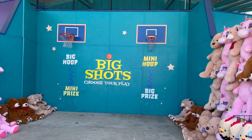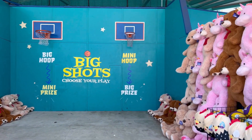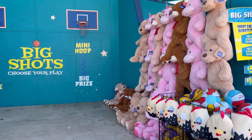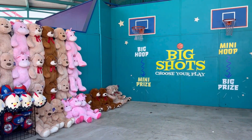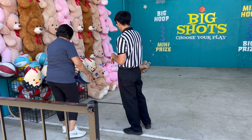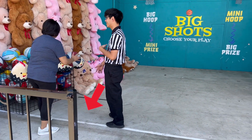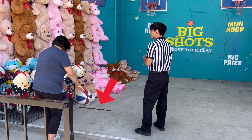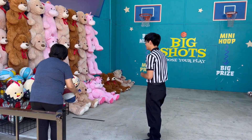Let's try another game. This game is called Big Shots. It says there, choose your play — if you want a big prize, go to the mini hoop. Or if you want a small prize, just go to the big hoop. I have to stand behind this white line, but for the kids, they can stand behind the black line over there. So I want to try this game.